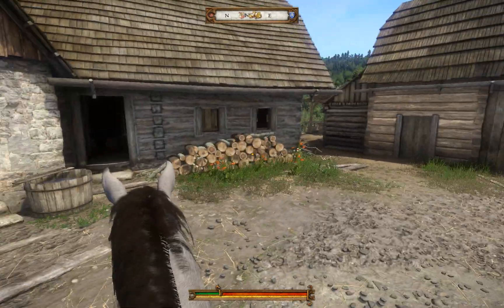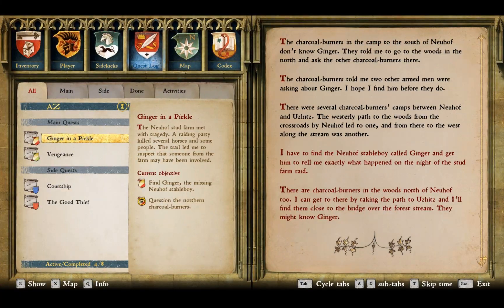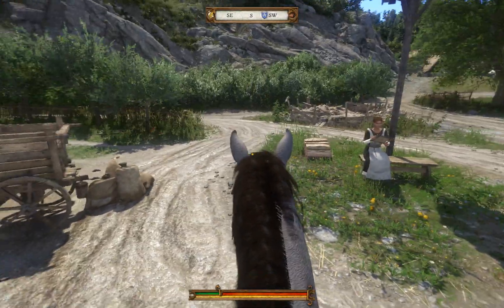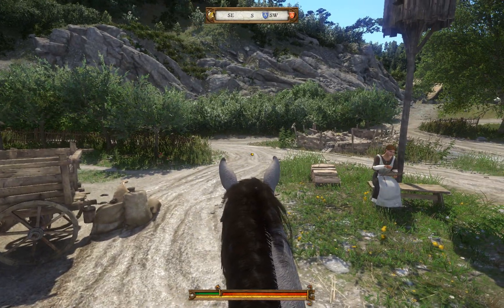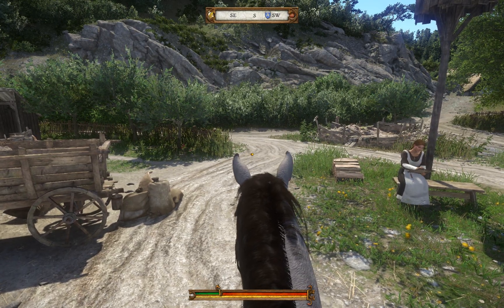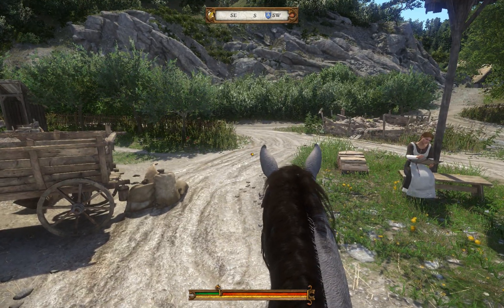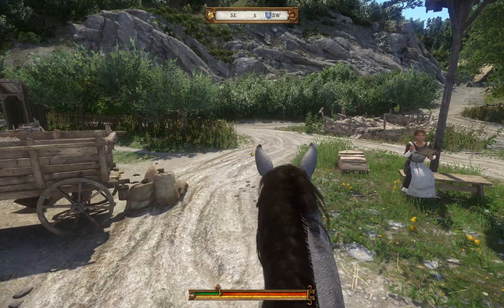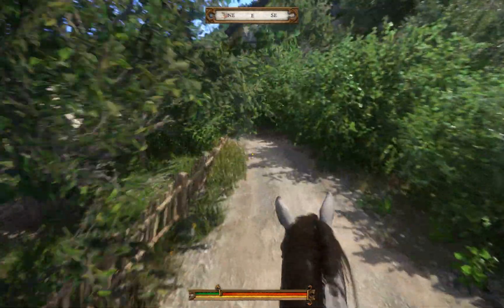I'm at the Rite Miller, on my horse Pebbles. As you can see, I'm on the Ginger and a Pickle quest, so I'm still very early in the game. I'm going to go to a place where you can make pretty good money. It takes a little bit of work, but you don't have to do any fighting if you don't want to. This is a normal playthrough, so you can use fast travel.